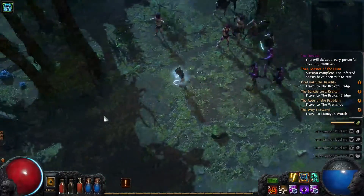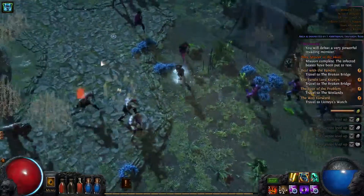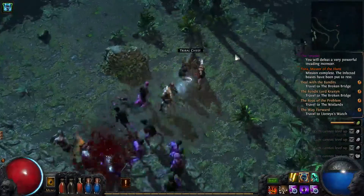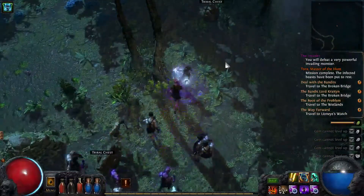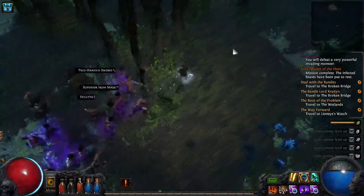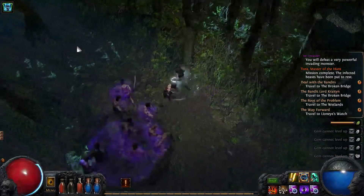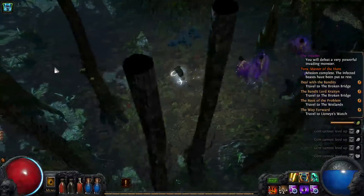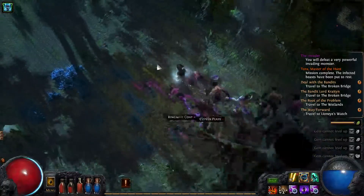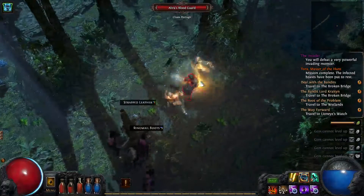Now we just need to find this strange boss. I have a feeling we'll know when we see it. The Contagion's not doing a whole lot of damage, but it's doing reliable damage. I only need to check an enemy's resistances in order for that to hurt me.